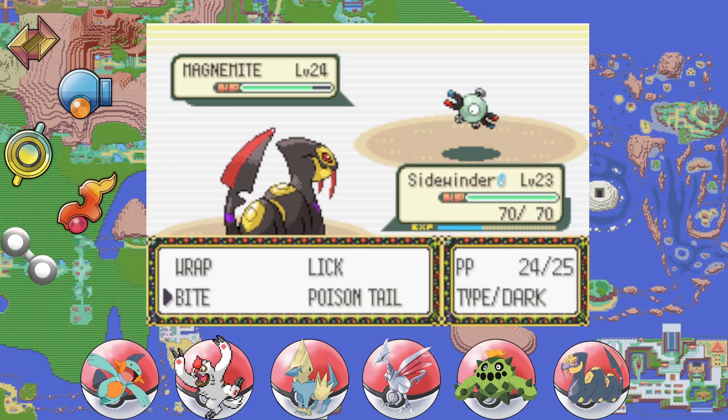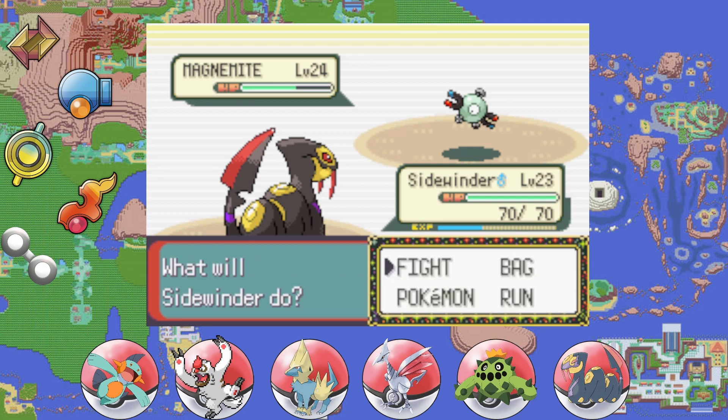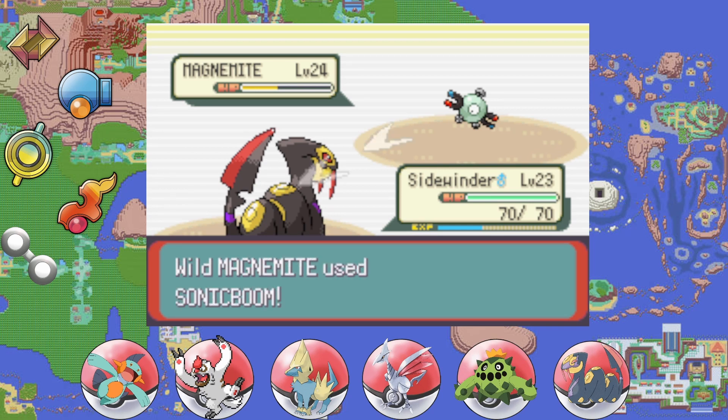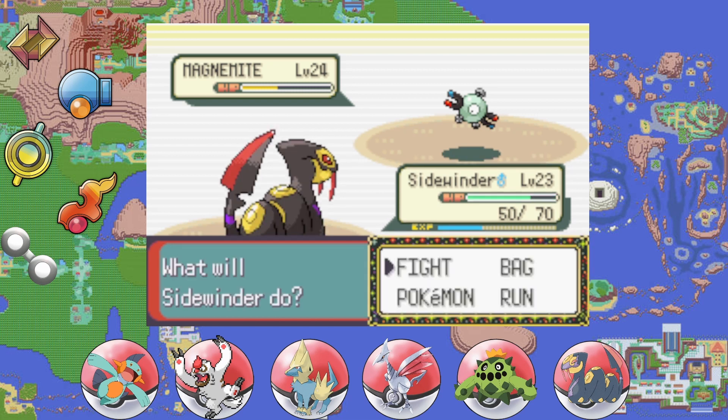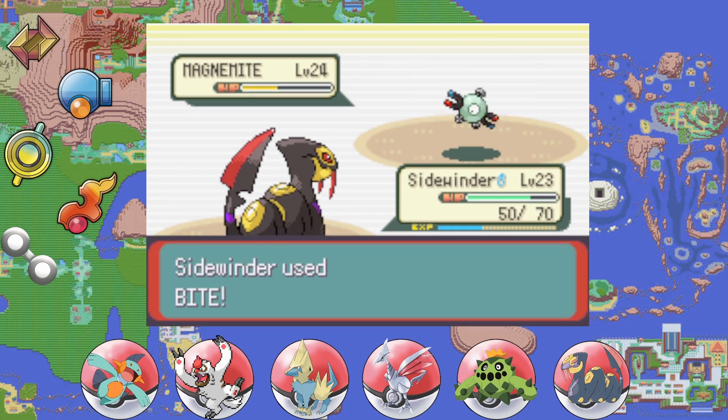We are capturing some Pokémon and using this Magnemite to weaken it. Thank you so much for being here — please consider liking this video and subscribing, as well as checking out the other content on this channel. I post very frequently on Instagram and Twitter so feel free to reach out. In this episode we're going to make it through New Mauville and then continue on the path to Fortree City to get our sixth gym badge.